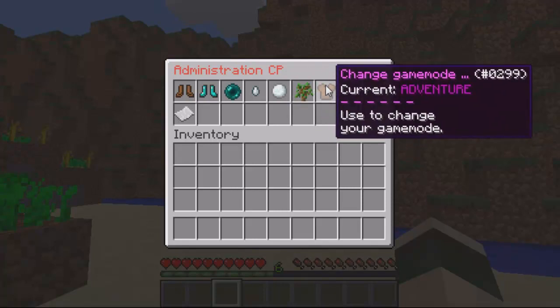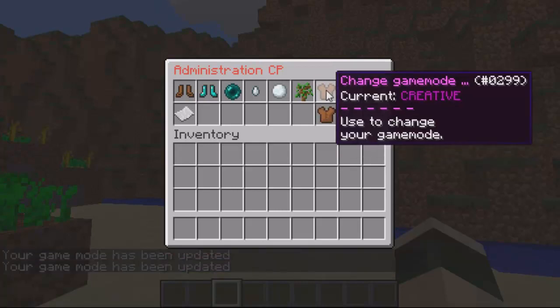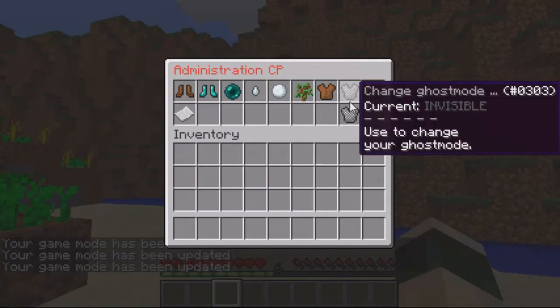You can change your game mode — just click it and it will change to adventure, or creative sorry. And then you've got your visibility, so if you change that you'll be invisible.